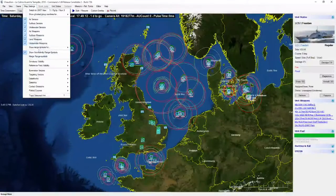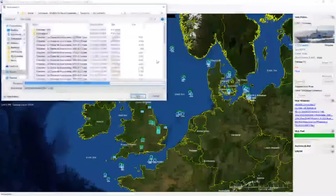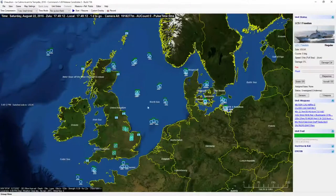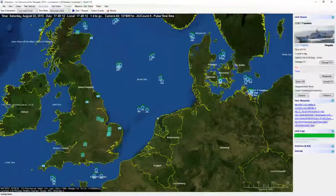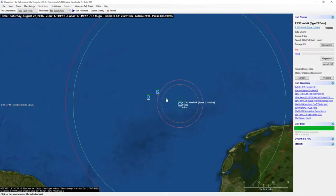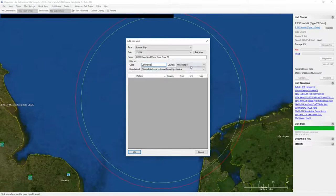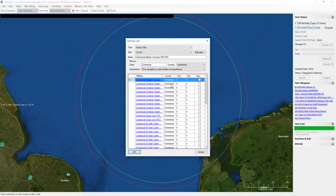To help clean up the map a little bit — show range symbols only for selected units. That looks better. I'm going to save this. Next up, I think, is to set up some merchants for these groups to be escorting. Commercial — there we go. Out of the line at conveyor container.